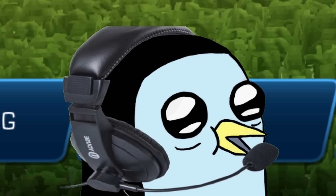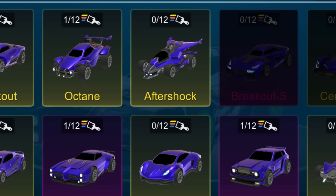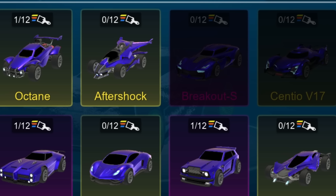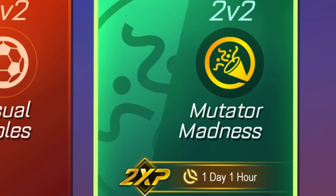What's going on boys? Welcome back to some more Sidescore. As I'm sure you guys already know, I'm kind of lacking on a lot of the items that I need in order to get chromatic and alpha reward stuff. So in order to help us rank up our rocket pass just a little bit, today we're going to be hopping into some mutator madness.